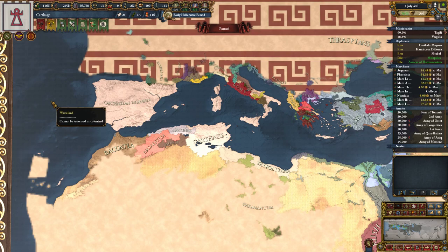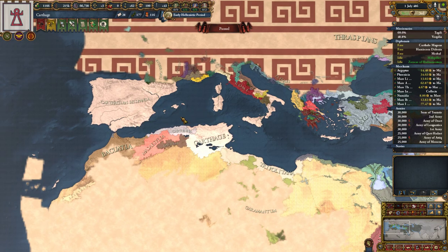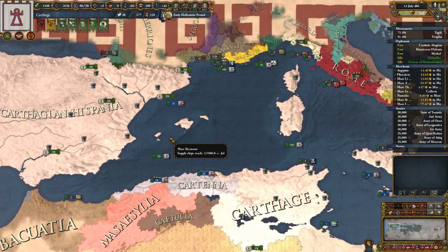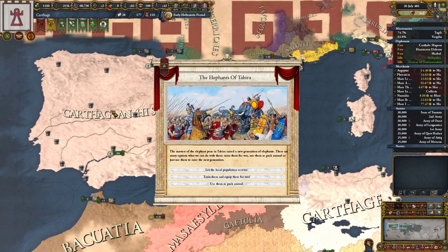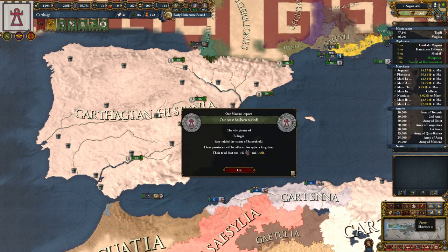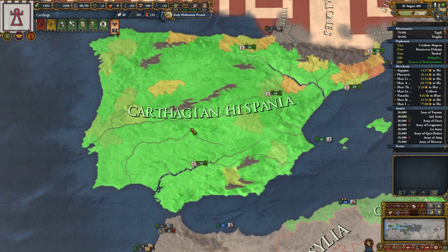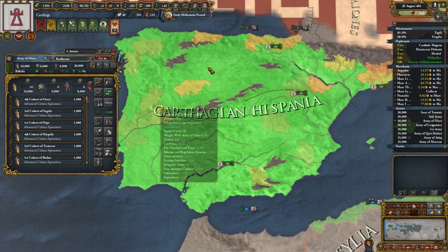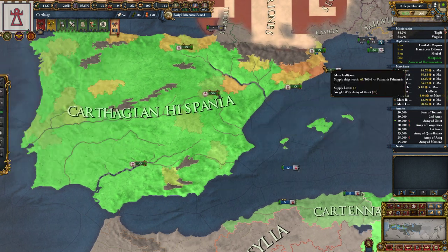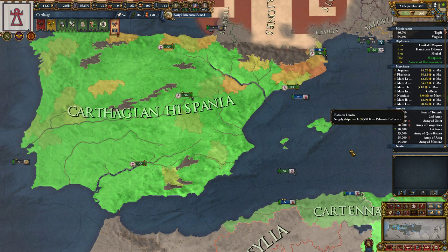Welcome back, ladies and gentlemen, to part 30 of Let's Play Europa Universalis 4, Imperium Universalis, the land of Hannibal, where we are currently looking after the conquest of Hispania that we've just finished. Hispania was well and truly conquered. Now we need to put our men in certain regions so we can deal with the revolts.